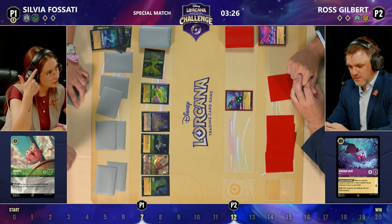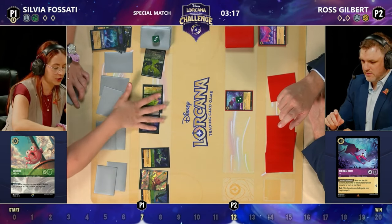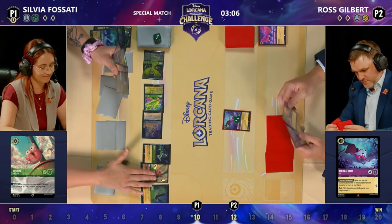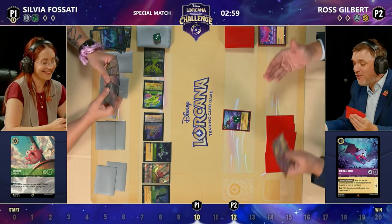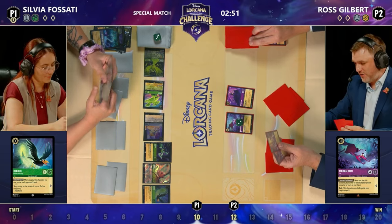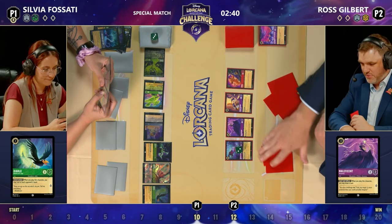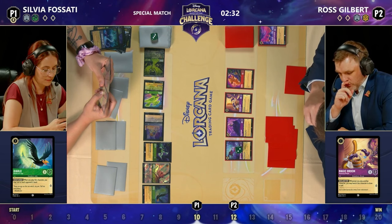The Muses is a fascinating card — not something you see every day in Emerald Steel, but in an Emerald Amber deck it can really pop off. Morph into the ink, and another Diablo. Sylvia questing here makes sense — she has strong board control and card count in general. But Ross is at 12 lore and she knows he's got the Arthur and the Simbas, so she needs to respect that Ross could just win this game out of nowhere.